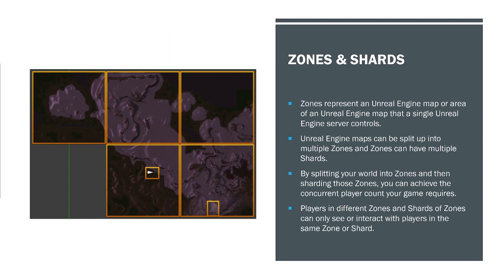Zones and shards — this is big in OWS. Zones represent an Unreal Engine map or area of an Unreal Engine map that a single Unreal Engine server controls. Unreal Engine maps can be split up into multiple zones, and zones can have multiple shards. By splitting your world into zones and then sharding those zones, you can achieve the concurrent player count your game requires. Players in different zones and shards can only see or interact with players in the same zone or shard.